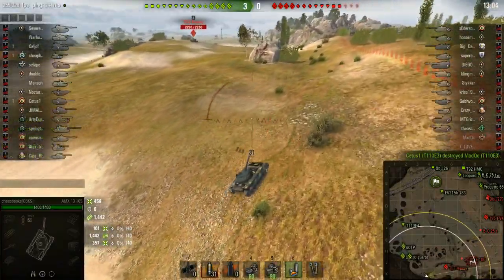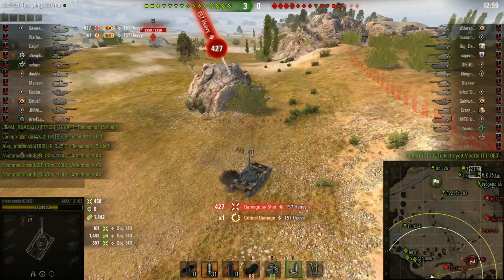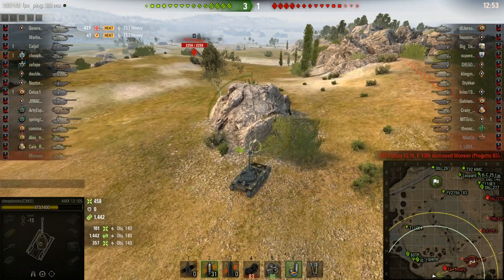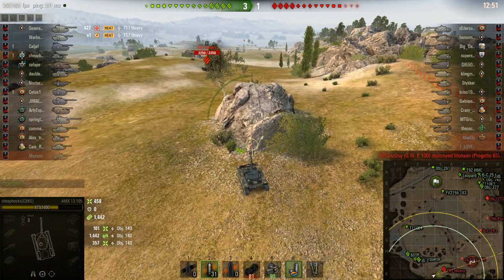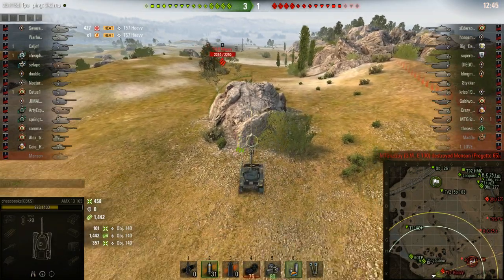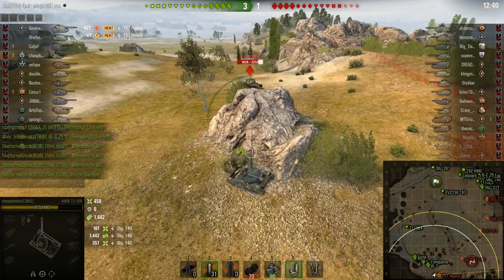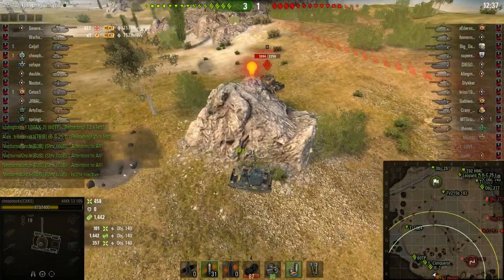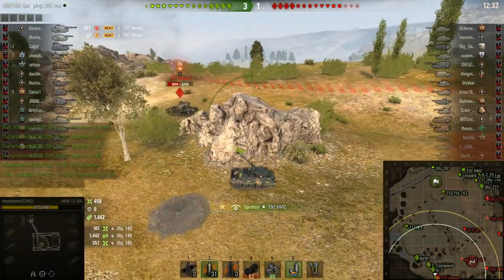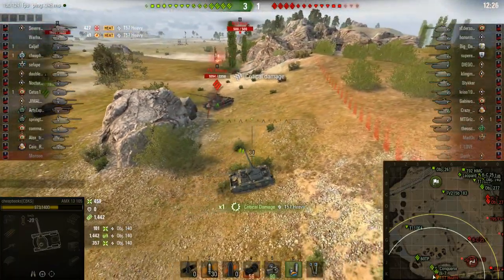The score is 3-0, and I got 1,400 spotting damage. We've got the T57 heavy — I seem to recall he's going to be a big problem for me. He fired two shots. One of the issues is I don't know how many shots he can fire, so I'm going to miscalculate and assume he's out of rounds when he isn't. You want to keep him spotted and let your allies do the work — just keep him spotted, make him waste his time, and try to get your allies to take him out.